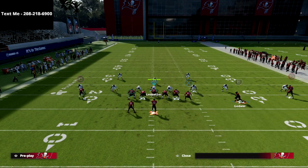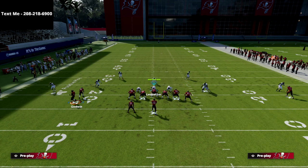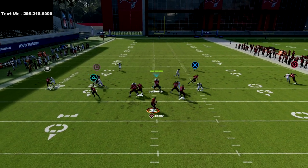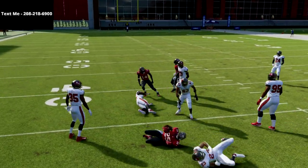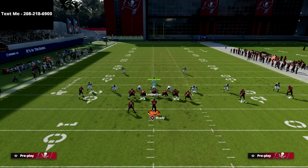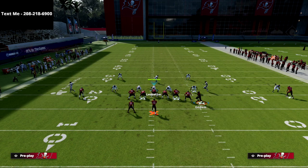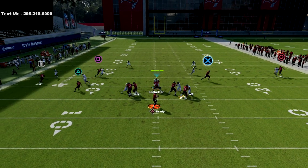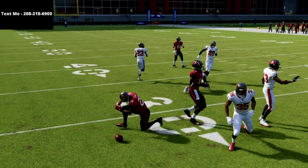The next coverage I want to show you is man-to-man. I want to show you specifically the running back wheel route — this year the running back wheel route is really good against man. All you're going to do is cut it off just like that. As you can see, we're going to be able to beat man-to-man every single time with that wheel route. It's something that used to be in Madden, they kind of took it out, and it's good to see it's back. It cuts inside and pretty much beats man coverage every time — you don't even have to click on to make that catch.